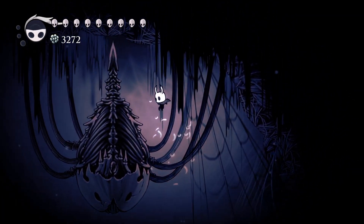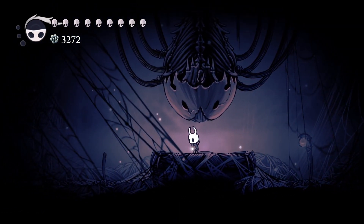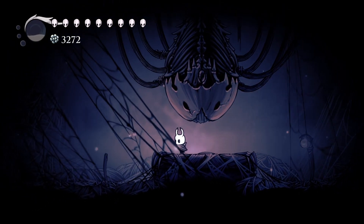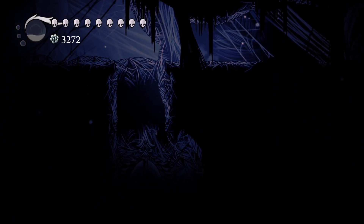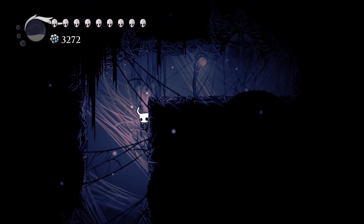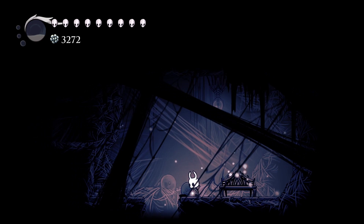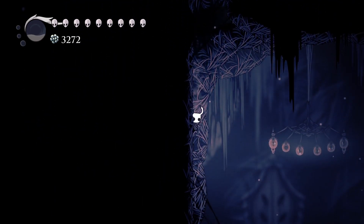There's something that looks almost like some sort of machine. There's something off about it — if you cast a spell near it, even shade soul, a seal comes up and apparently the audio cuts out. The game drops its audio sometimes; I'm only just now noticing it coming back for the playthrough, actually playing it again. There's a bench here — I don't want to respawn the enemies.